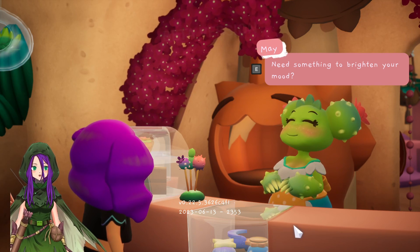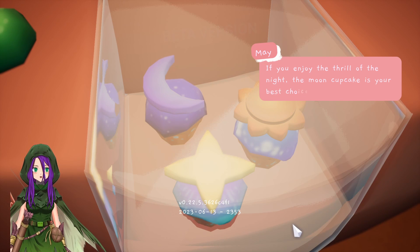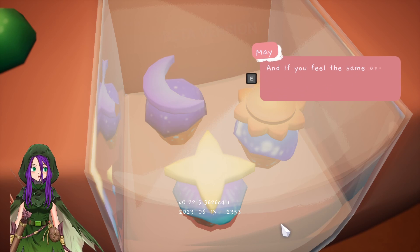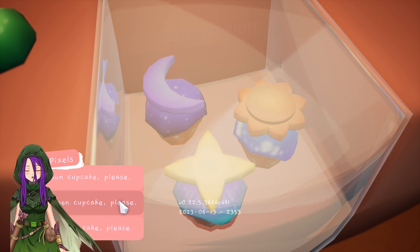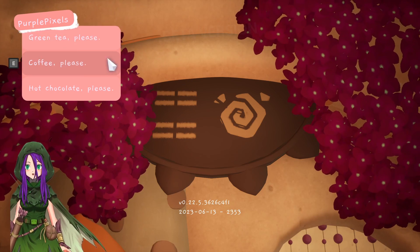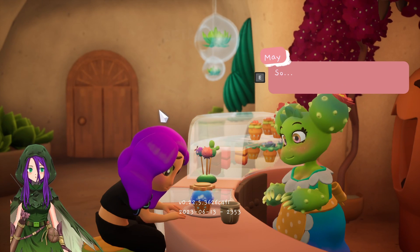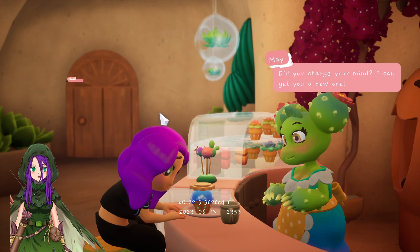Need something to brighten your mood? We have moon cupcakes, sun cupcakes and star cupcakes. If you enjoy the thrill of the night the moon cupcake is your best choice. If you thrive in the sun's glowing rays then the sun cupcake is for you. And if you feel the same about day and night then you could try the star cupcake. We'll add the moon one please. And maybe something to drink — green tea, coffee, hot chocolate? Let's have coffee. Coming right up. Oh, you've been studying that cupcake for quite a while now — did you change your mind?